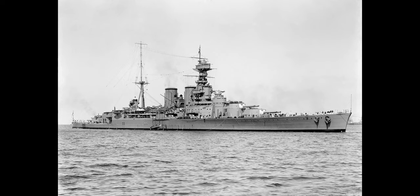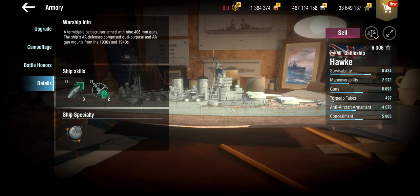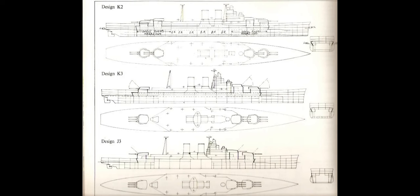That doesn't mean the British didn't have a decent amount of blueprints and proposals for battlecruisers. This specific ship, if we look at the details, is listed as a battlecruiser with nine 406mm guns. Looking at the PC wiki, it appears to be based on the K3 design — a conventional layout with two turrets forward and one aft. However, the K3s were supposed to have 18-inch 457mm guns. None of these designs were actually implemented, so it doesn't really matter all that much.